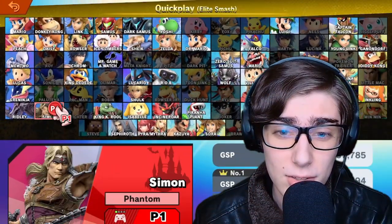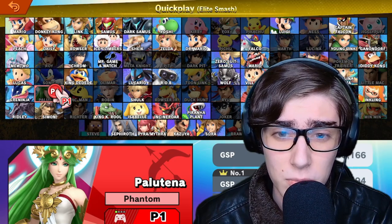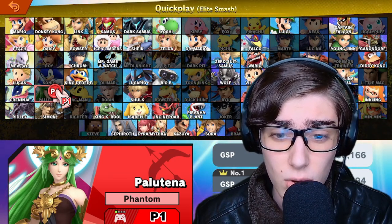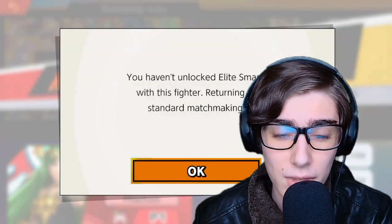Now the easiest one to play out of these three is, without a doubt, Palutena. Palutena is a goddess — the goddess of light — and it's no surprise that Palutena has a very broken boosted set. As for this one, this is the black skin that I like to use. The 8th alt is kind of good, but I like using the black alt.